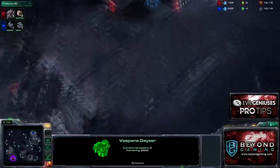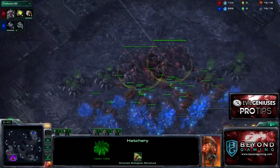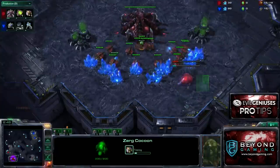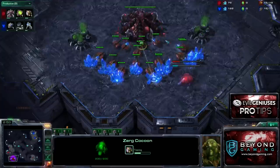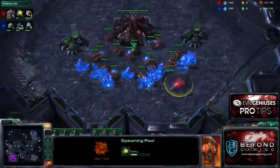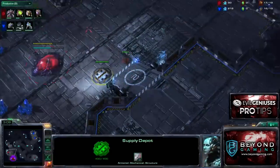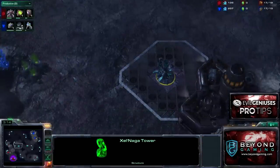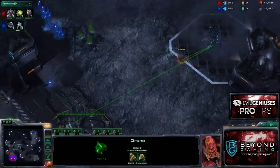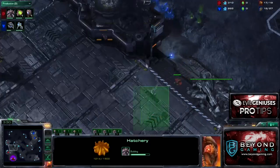Still no refinery going down, so this is most definitely going to be a one-racks expand. Typically when I follow up my 15 hatchery, I open with a 15 pool, but this game I actually open a 16 pool. This is a new timing I'm experimenting with — standard 15 hatchery, 16 pool, overlord on 17, then save larva after that. This drone is going to scout the Zelnaga Watchtower to look for any incoming Marines or SCVs that could hint towards a two-racks all-in, in which case I could pull drones and fend it off — but that is not the case this game.